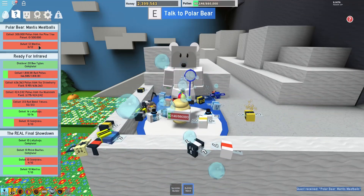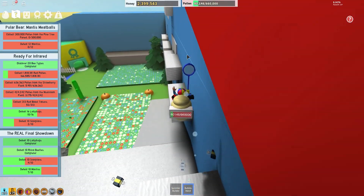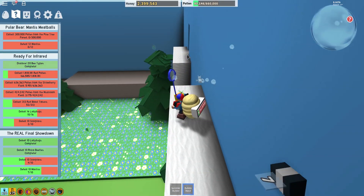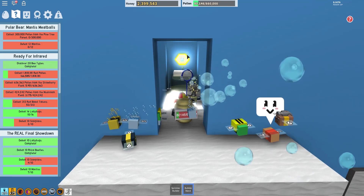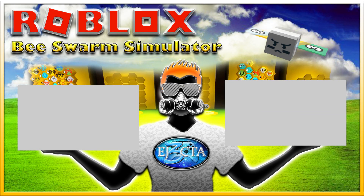So we need 300,000 from pine tree forest and 12 mantises. What is up with all of the mantises we have to eat? So what I wanted to try here — last time I didn't know what this was down here and I jumped in and I died. So I'm really curious to see if I can get over there. No! We're not able to get there. Oh no! Somebody gave me a gift right in the bad spot.